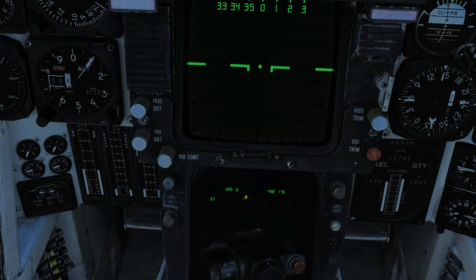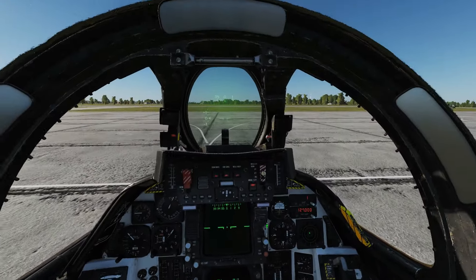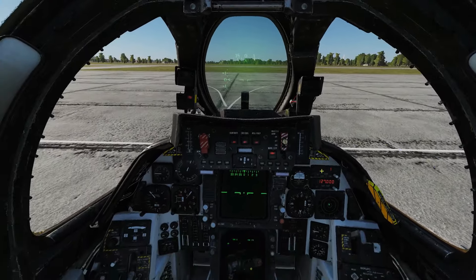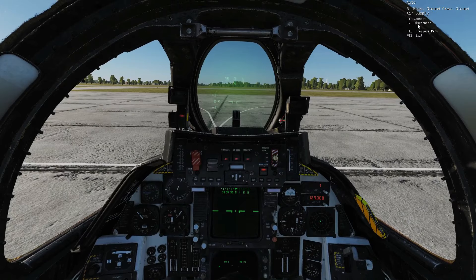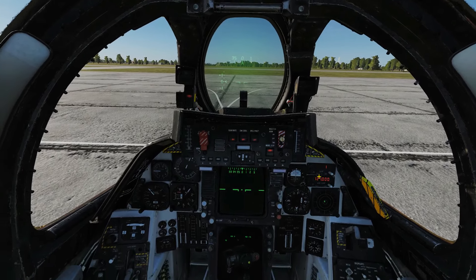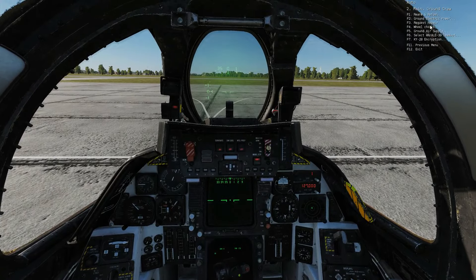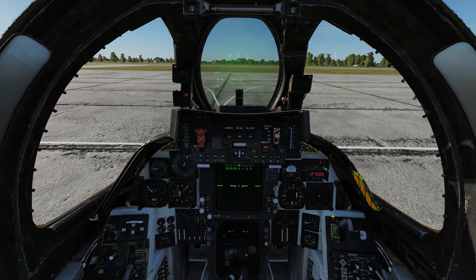Quick check on our INS progress — we're about 40 percent of the way through the INS alignment. Next, we don't need our external air or power anymore, so let's get rid of that. Comms menu, ground crew: disconnect ground air supply — chief, disconnect ground air supply. Ground air is off. Then disconnect ground power — chief, turn off the ground power. Ground power is off.